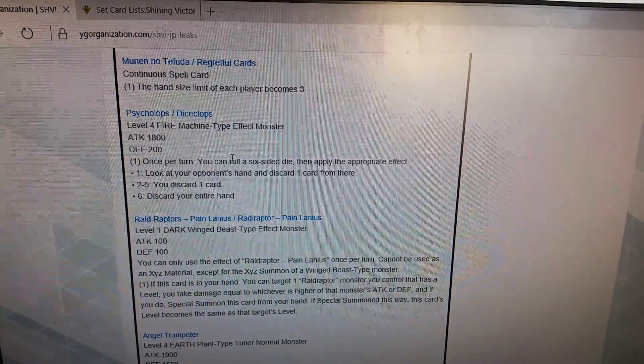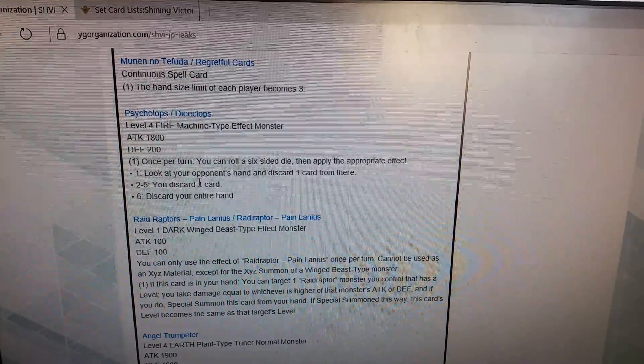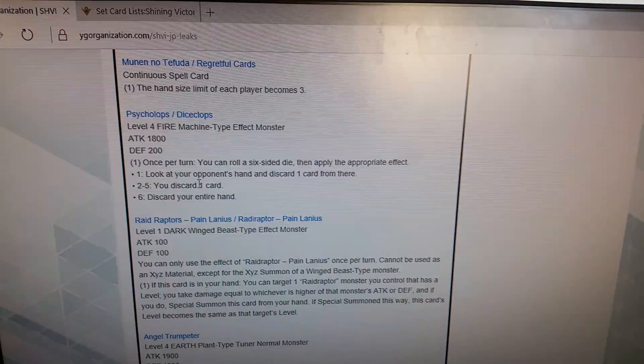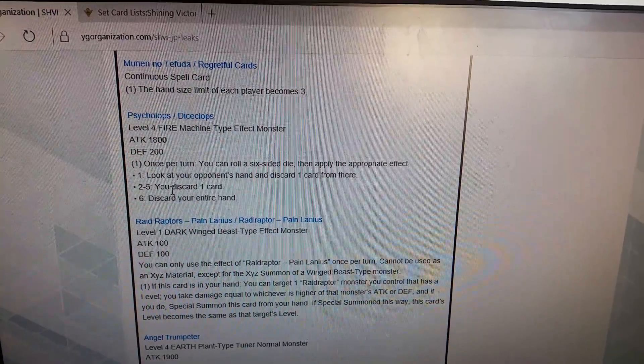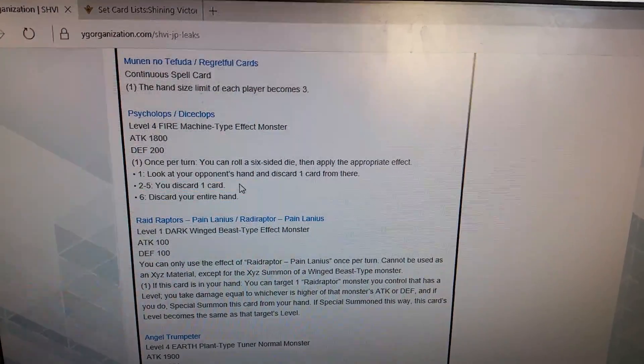Dice Clops — once per turn, roll a six-sided die and apply the appropriate effect. On a 1: look at your opponent's hand and discard one card from there. On a 2 through 5: you discard one card. On a 6: discard your entire hand. That is mean.